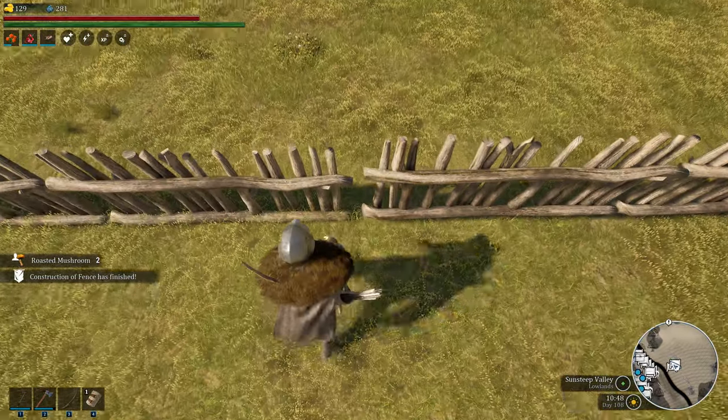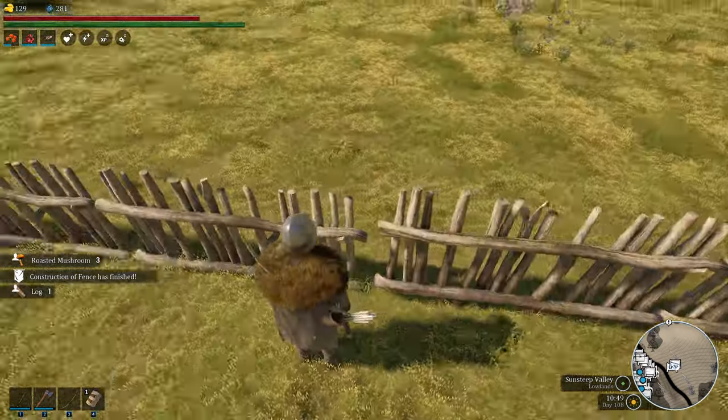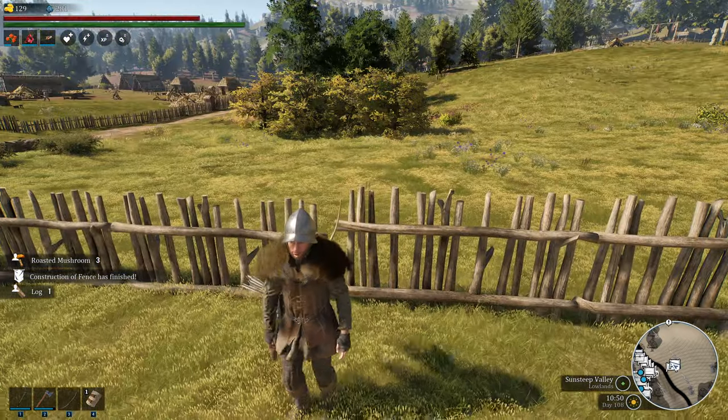This gives us the closest we can get to a contiguous fence without a snap option. You can see how it placed — I would consider that pretty darn straight. It's not perfect, but it's pretty darn straight.